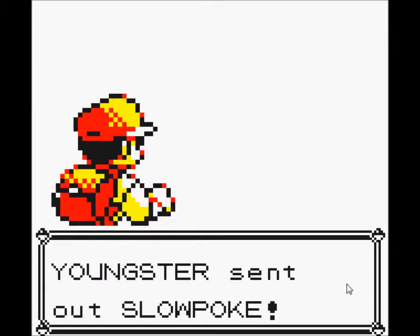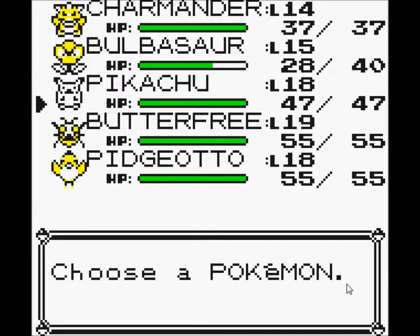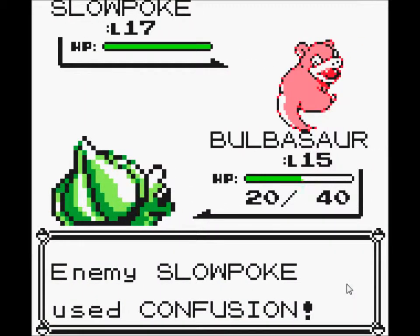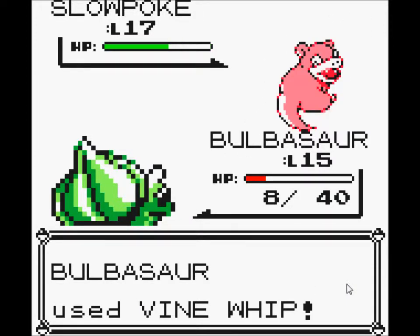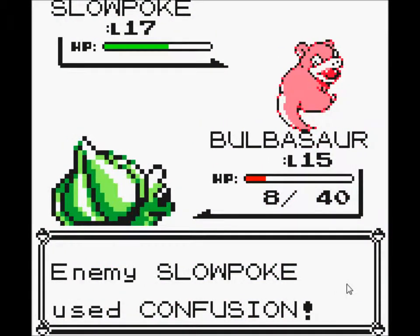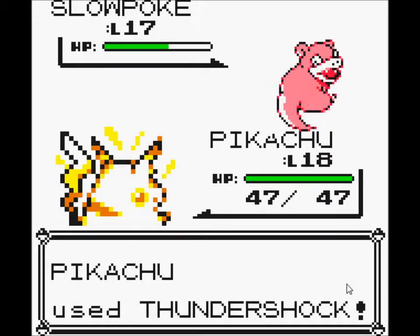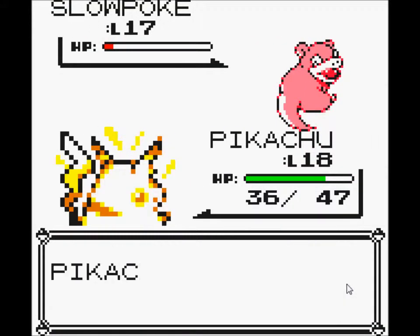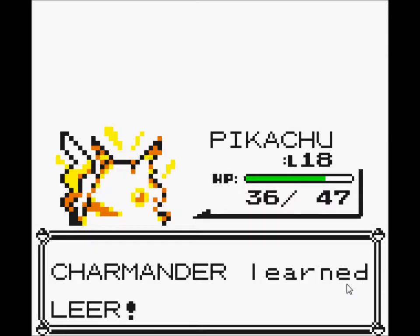Youngsters. Slowpoke, what? Bulbasaur. Damn, was not expecting a confusion. Okay, Thundershock. Thundershock. Worthless crit, but Charmander's now level 15 and learned Leer.